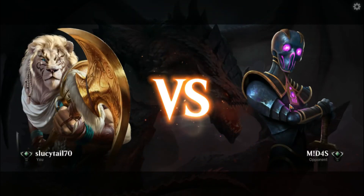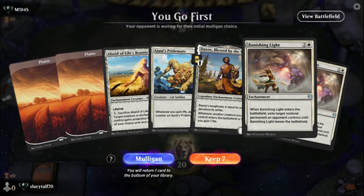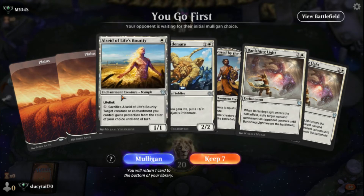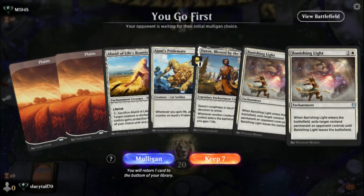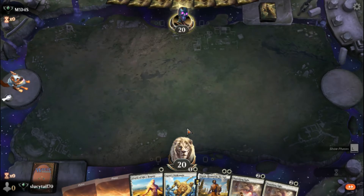I don't know if it's just me or maybe you all are having problems too on Arena, but the queue time is taking a little longer than normal. I sat in a queue the other day waiting almost two and a half minutes for a game to be found. This is a good hand — turn one Alseid, turn two Orators, turn three Ajani's Pridemate. Hopefully by the third turn we'll be able to gather more mana or other plays so we can access Banishing Light if need be. We're going to keep this hand.